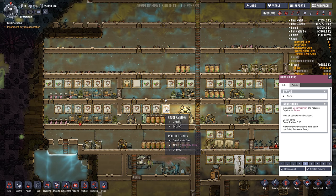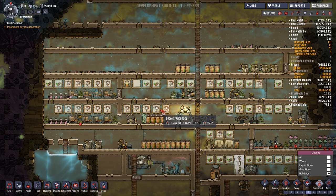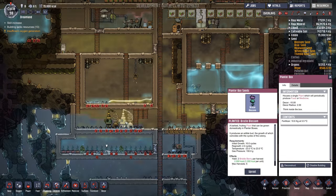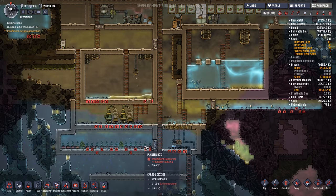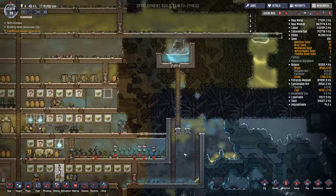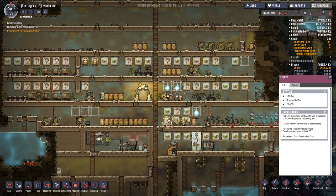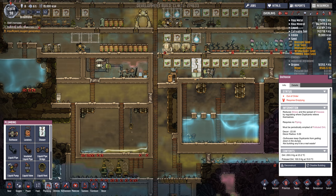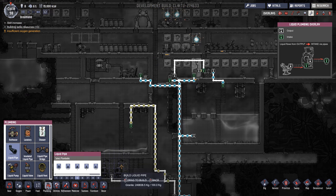Maybe we'll disassemble some of these other ones here. So we're out of fertilizer — we need a way to make some. Because our compost piles are not keeping up. There is a fertilizer maker which uses polluted water — we could try to get this hooked up to our biodistiller.